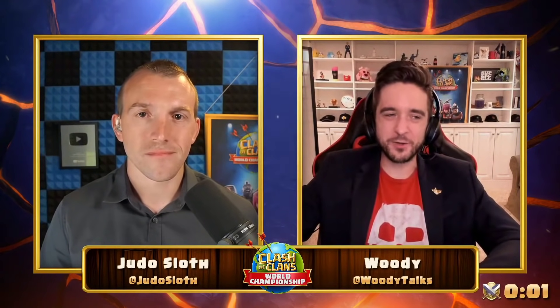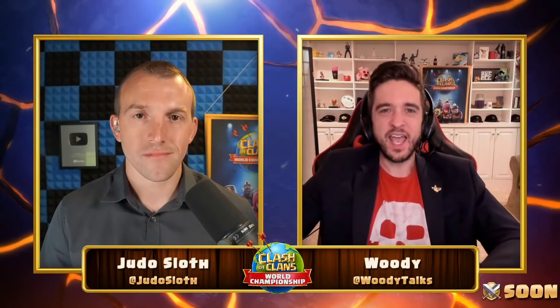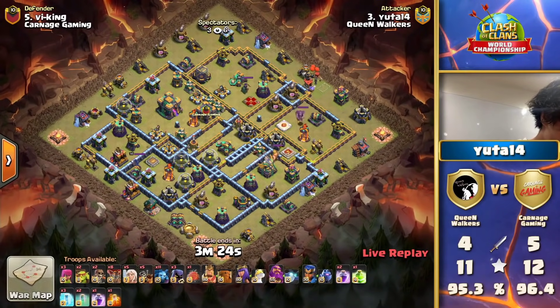The tornado trap really solidifies the two-star attack. Uta14 did get the defense — his base held off Hugo Stiglitz, and it was the base layout that did it. Hugo Stiglitz had to adapt his plan; he did a great job but it wasn't enough. After the King didn't get the Town Hall, Uta14 just needs a two-star attack to give his team the victory. Carnage Gaming has so much to be proud of for their performance here today.